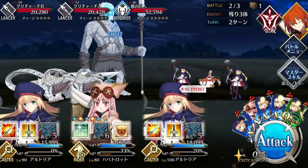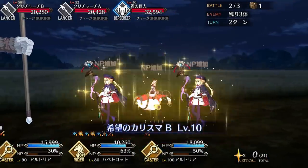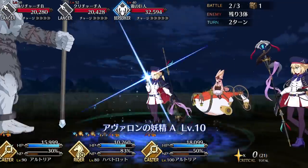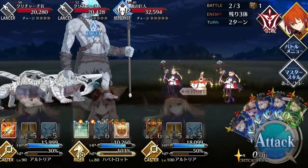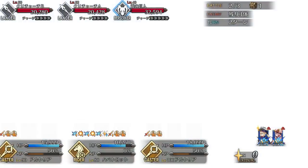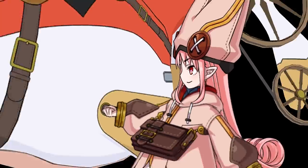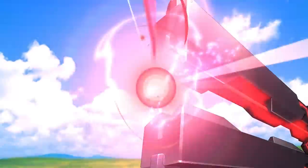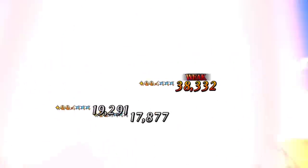But overlooking Habitrot would be a big mistake, because she may very well be the most important new servant releasing for most players. Habitrot may not be as flashy as Fairy Tristan and Gawain, but she is hands down the best of the four-star fairy bunch. Her stats are solid for support with high HP, good star generating, and decent NP gain.